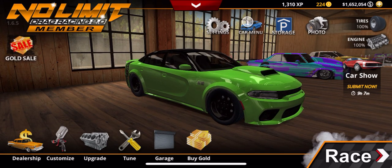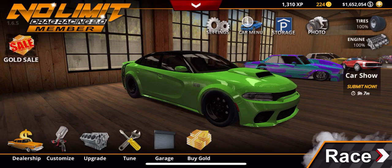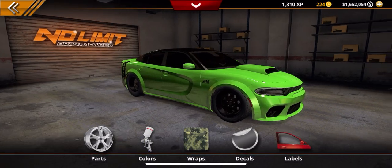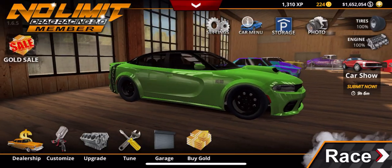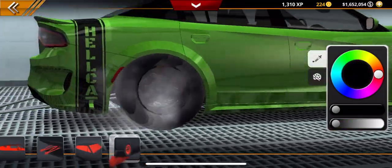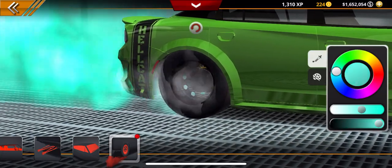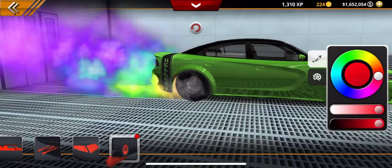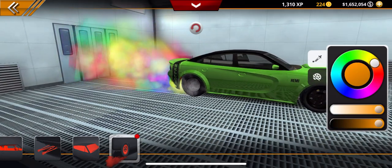We have the ability to change the color of burnout smoke — that's awesome. Let's make sure we do that before we hop into a race with this new Charger. So we're going to go to customize. I clicked on colors — wait, there it is right there. You can change the color of the tire smoke. Let's turn it all the way up so we can see the color. Oh that is awesome, look at all that! That is pretty cool — look at the different colors, throw all the different colors. That is awesome.